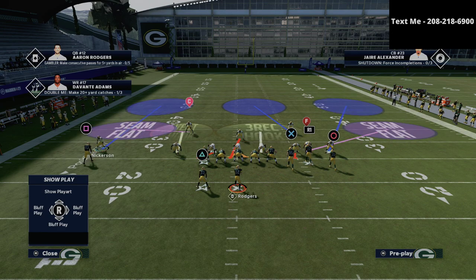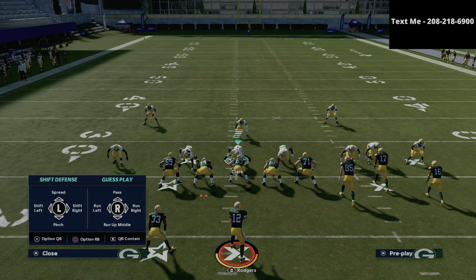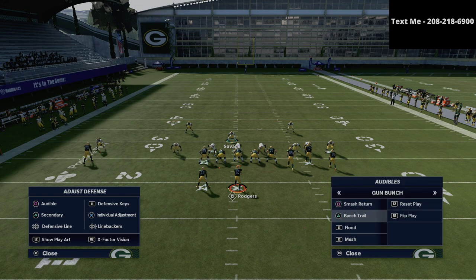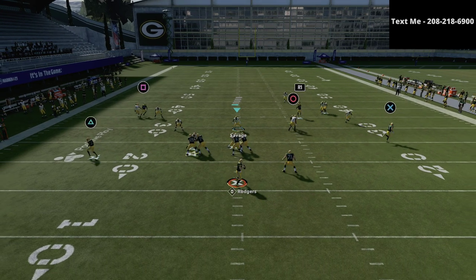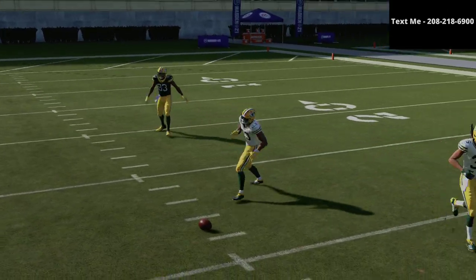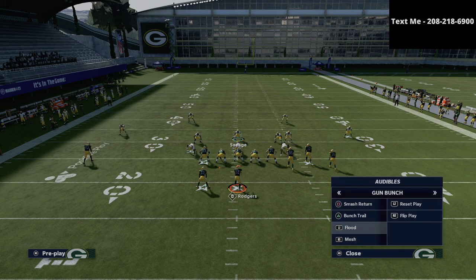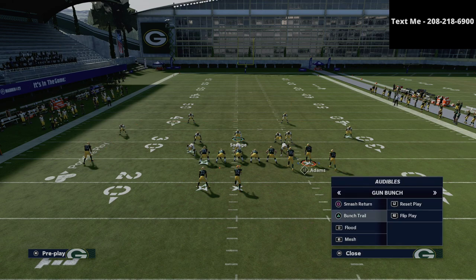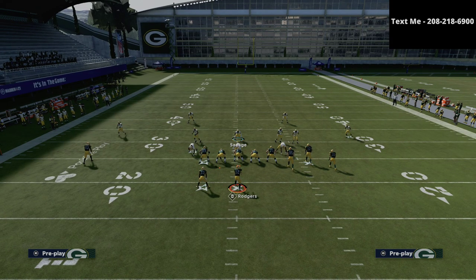If they have a good route runner, this is the problem you can run into with the bunch. Part of defending is deciding how you're going to defend from a user perspective. With cover four, you'll see we can hold the safety there and essentially create a one-on-one matchup to the left side — that's something you have to be prepared for. Also, if we were to take the tight end and run him on a crossing route or post route, you need that deep third or whatever zone you have over there to handle that. The deep path is fine for that.